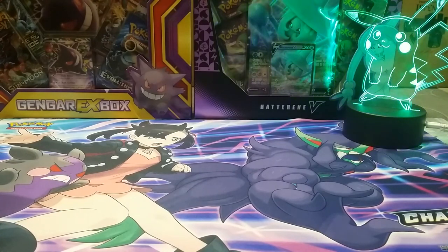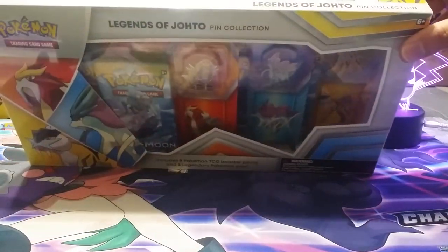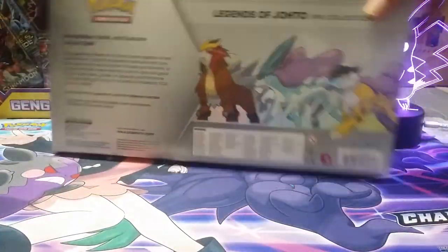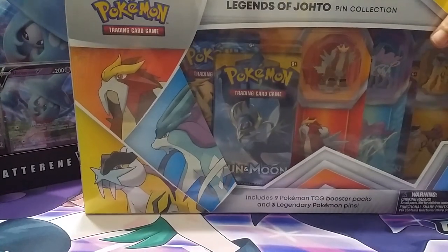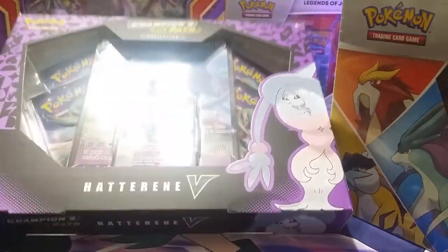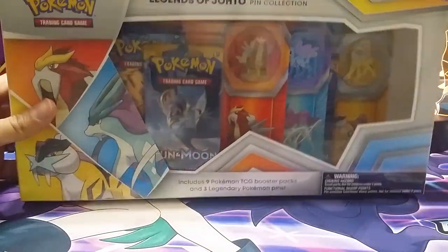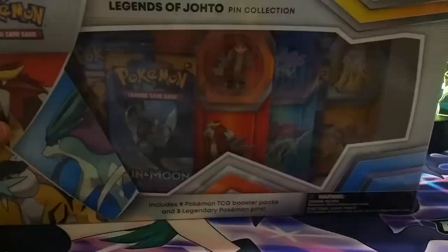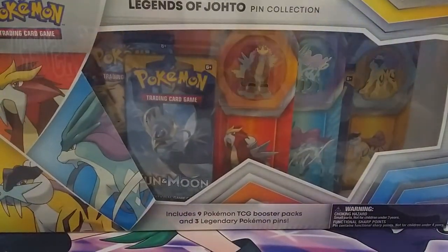What's up Hamuzy Squad? Welcome back to another episode of the Hamuzy Show. Today we are going to be opening Legends of Johto Pin Collection. We got Legends of Johto Pin Collection and Champion's Path — Hatterene V. Do you know Champion's Path is pretty hard to find out there in the market right now? Yeah, it is. So let's get opening.